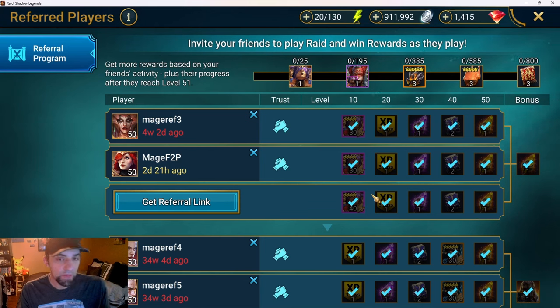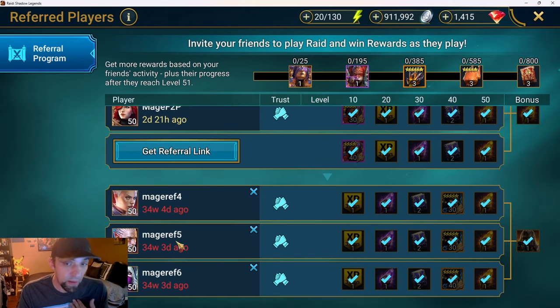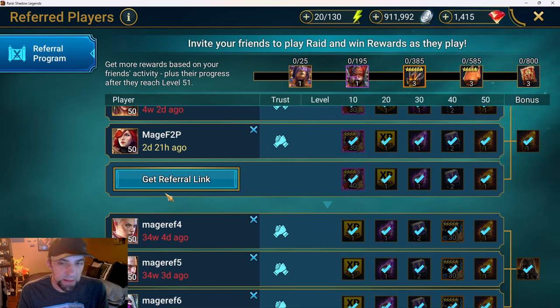We're going to go through the process of creating a referral account on PC. There are methods for doing it on mobile and a couple methods on PC, but I'm going to use what I feel is the easiest method on PC, which is going through Plarium Play. The first thing you need to do is get your link. If you're doing an affiliate link - say you're a new player wanting to help out a content creator - you could use their link from Discord. For MTG Jedi, that's what I'm going to be doing here.